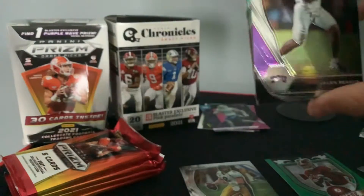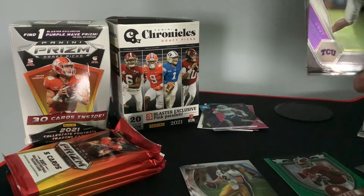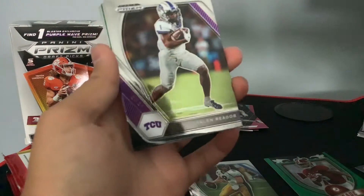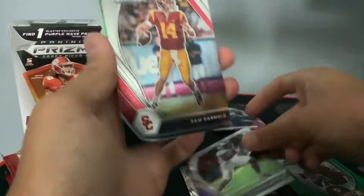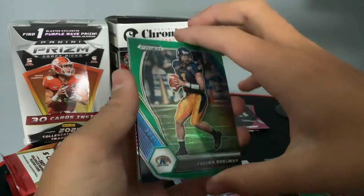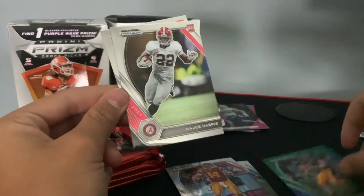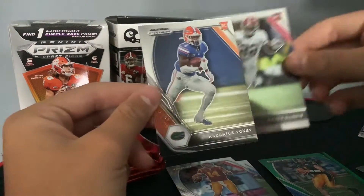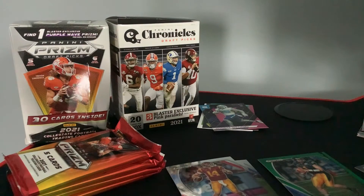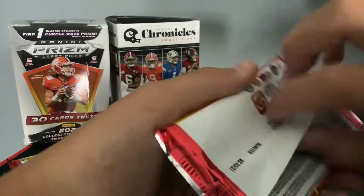Jalen Rager — I pulled one of him last year when he was a rookie. Sam Darnold. Julian Edelman when he was a quarterback — that's a weird card to see, you don't see that much. Najee Harris. And a Kadarius Tony. I'm sure all the cards of him in this product are him when he was a QB at Kent State.